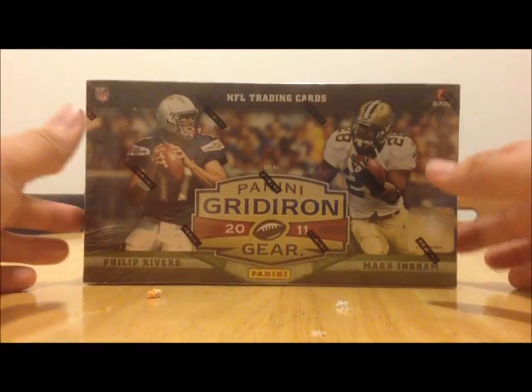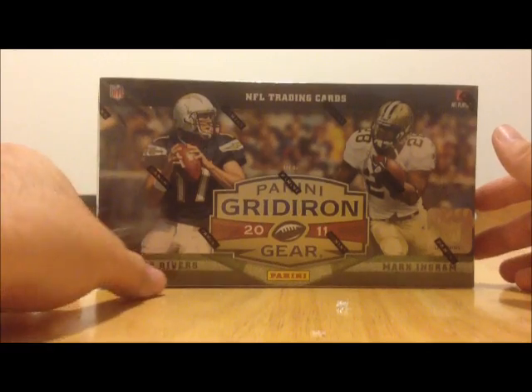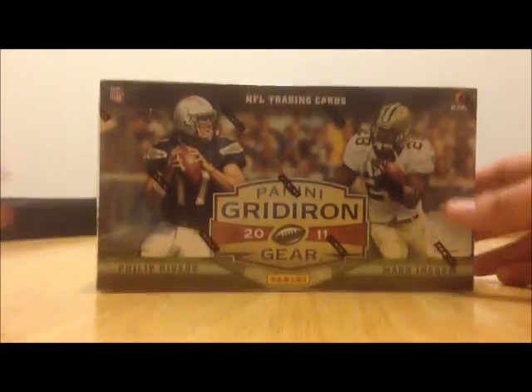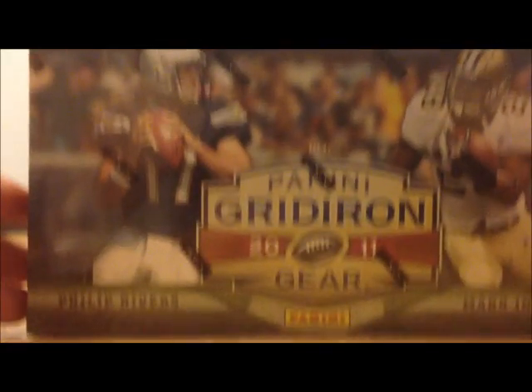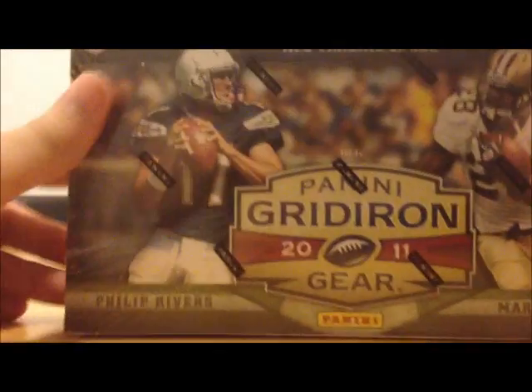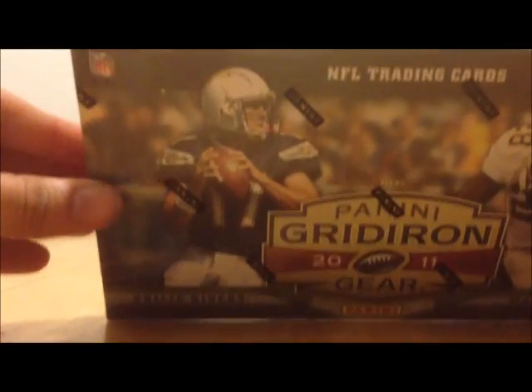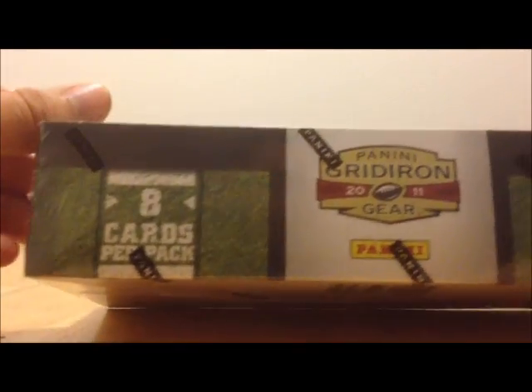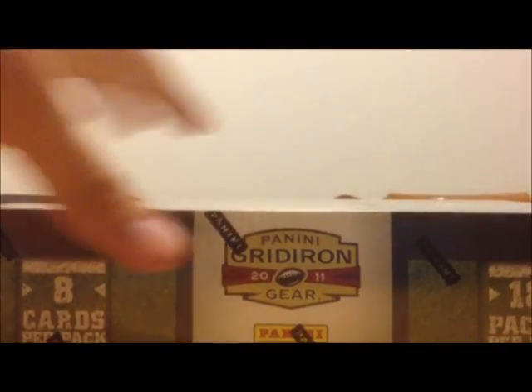What's up guys, Lone Star Pickers again with another box break. This time we're doing 2011 Panini Gridiron Gear. Here's the box — you can see it's sealed up. It says 100 rookies, 36 rookies, 8 cards per pack, 18 packs per box. So let's go ahead and crack this open and see what we can get out of it.